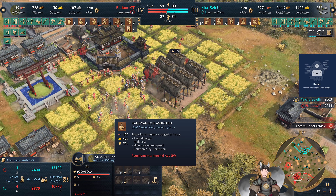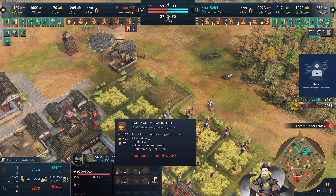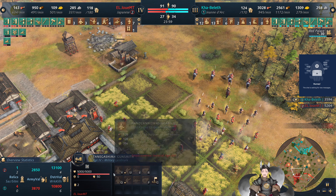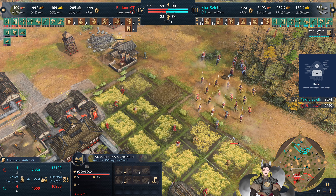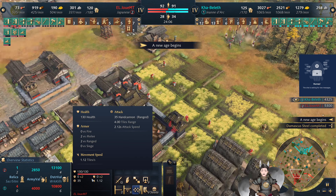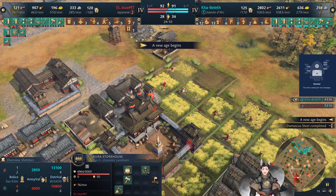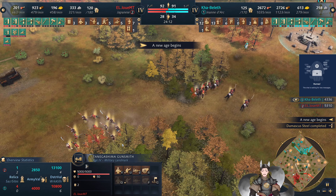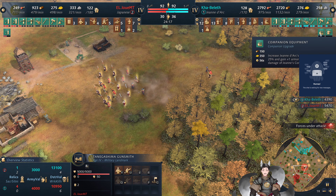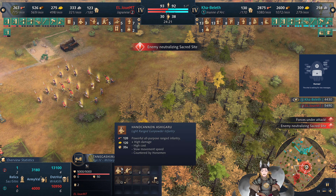Wait — hand cannoneers Ashigaru. So they're a different name — is there something different about these hand cannoneers? It says 'hand cannoneers Ashigaru' but it doesn't have the unique symbol there. So there's actually something different about them. Nope, it says there's nothing unique about them — it's just called Ashigaru. Maybe this is an upgrade that affects Ashigaru units. Sorry, I just now realized it's actually named differently.